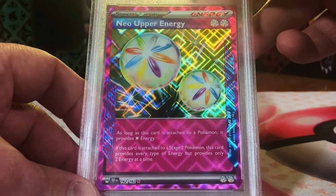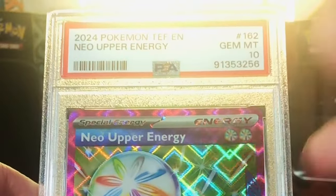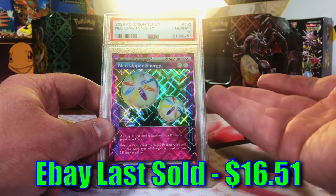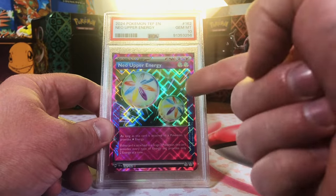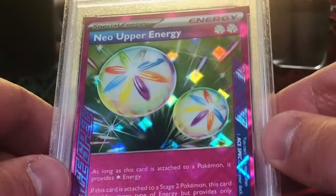The Neon Upper Energy — this also looks like a 10, I don't see a problem. Another Gem ACE SPEC card. Loving that. Beautiful, beautiful hollow pattern. Just love that Prismatic effect.